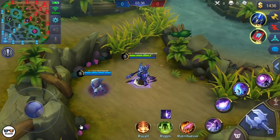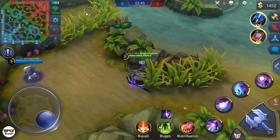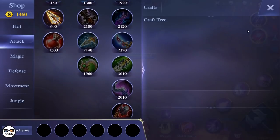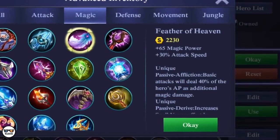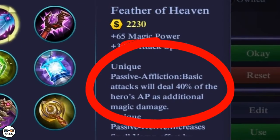So anyways, since your Nightmaric Spawn does basic attacks and skills, it's only logical that item effects would work on the Nightmaric Spawn as well. We're gonna test out all the items that matter and see which item suits Zask and his spawn the best. First is the Feather of Heaven. What we want from this item is the unique passive, Affliction.